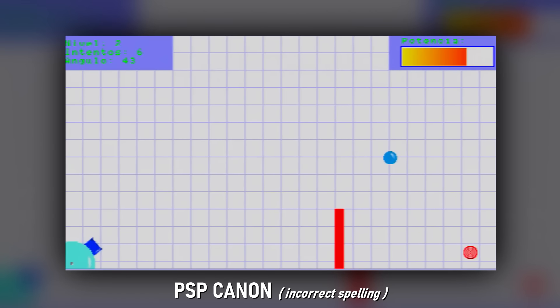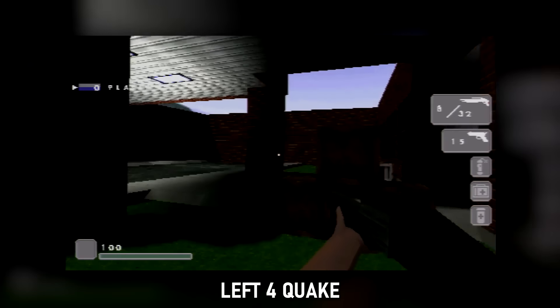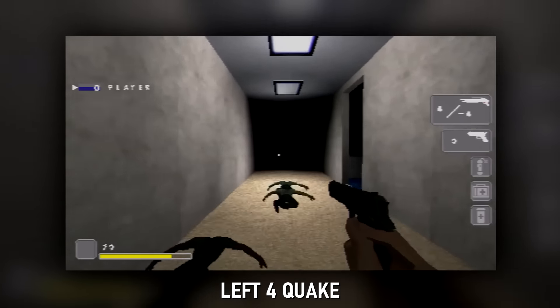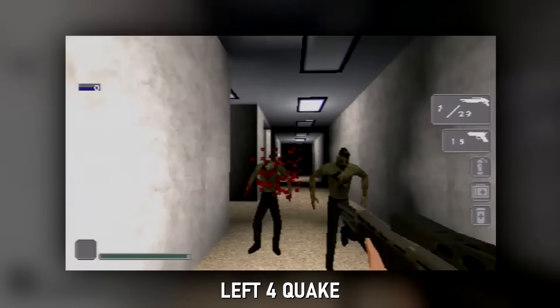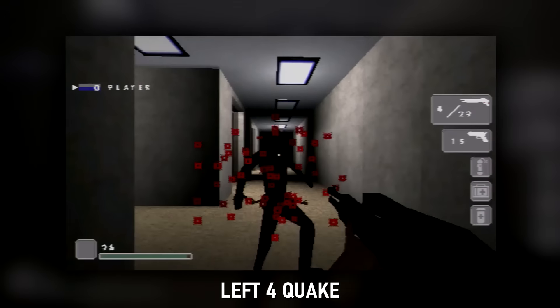PSP Cannon: a part of the true PSP lore — it's a game where you adjust a cannon and attempt to meet the target mark. No sound, but the gameplay is entertaining. Left 4 Quake: confusing on first starting, you're just thrown in there. Nonetheless, once you understand the mechanics, it's a very interesting, kind of terrifying Quake mod made to play like Left 4 Dead — probably replicating the hospital from the first game. It plays fairly well, and those zombies sneak up on you, which is quite terrifying.